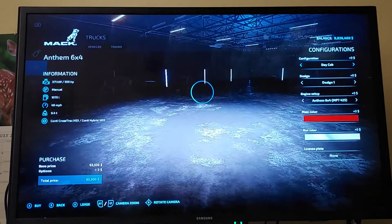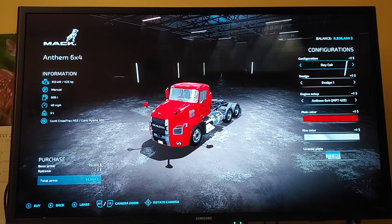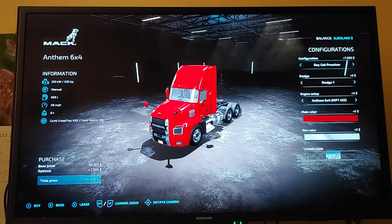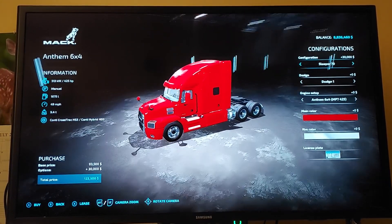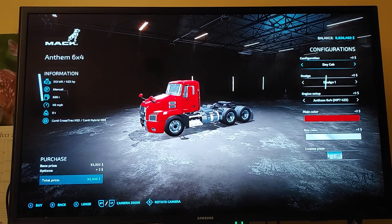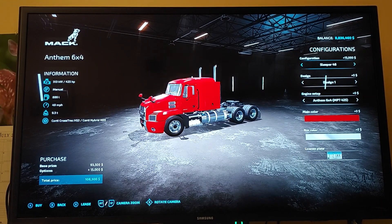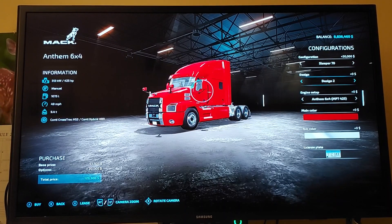So here's the base game truck. It has a lot of different customization options such as sleeper 70 - which is the configuration we looked at in the field - day cab, premium sleeper, race and rear fairing sleeper 70. The engine setup options are 425, 455, or 505.